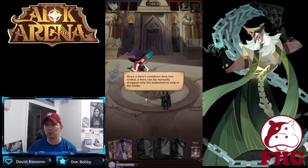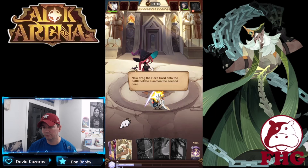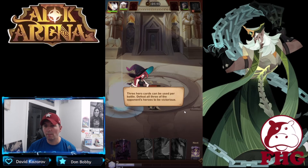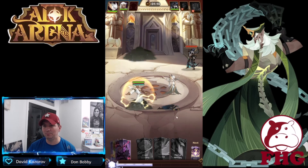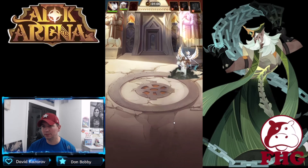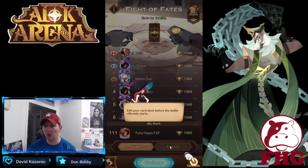Thunderstruck summons lightning to deal damage to a single hero — we can put it on Lucius. They played a Thane card on the enemy side. Once a hero's cooldown has ended, a hero can be manually dragged in. We can swipe to pick who we want — we're going to pick Zafrio and put them right here on the battlefield. Three hero cards can be used per battle; defeat all three heroes to be victorious. Zap joins the battle and we didn't even need to worry about that third one. That's the tutorial.